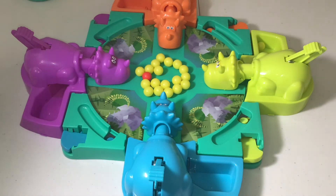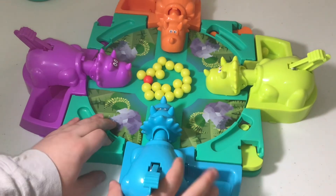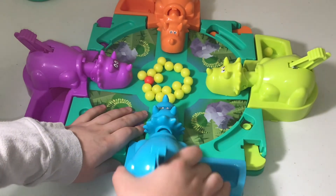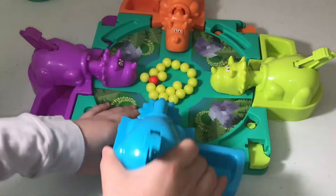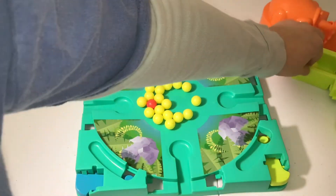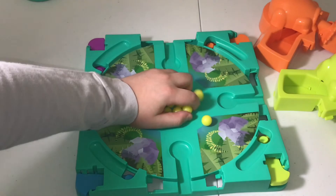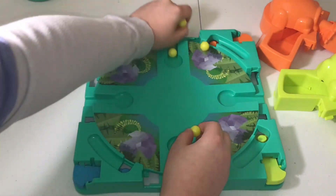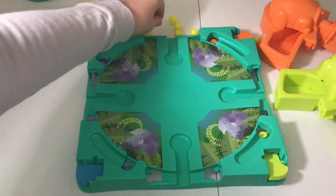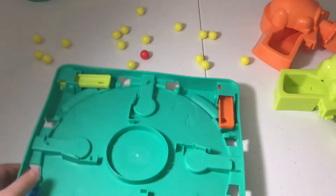That was a simple game. Putting it away is really easy. Take the dinosaurs off by lifting them up and putting them to the side. Take all the marbles and pull them to the side. Then turn the board over.